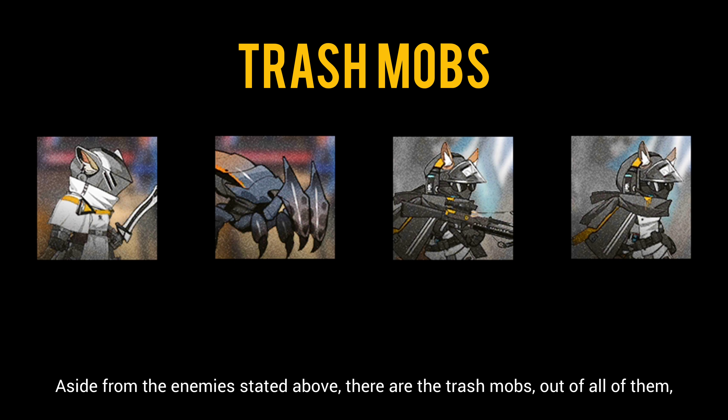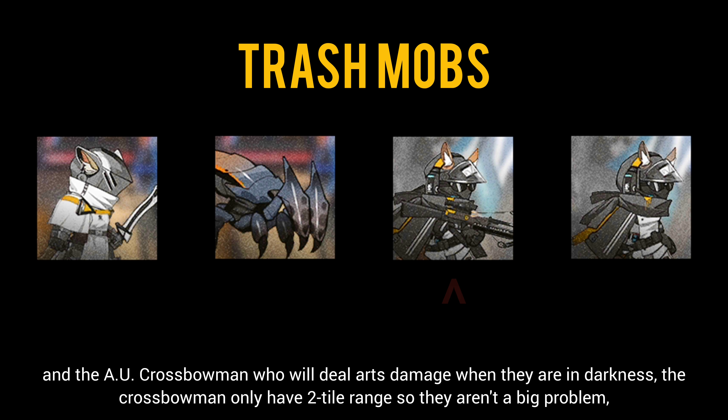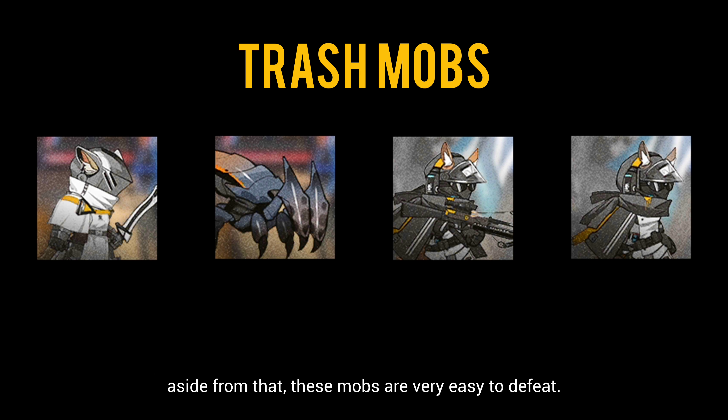Aside from the enemies stated above, there are the trash mobs. The most problematic ones are probably the Armorless Union Assassin, who gains increased attack for staying in the darkness and it resets after landing a hit, and the Armorless Union Crossbowmen, who deal arts damage when they are in darkness. The crossbowmen only have a 2-tile range so they aren't a big problem. Aside from that, these mobs are very easy to defeat.